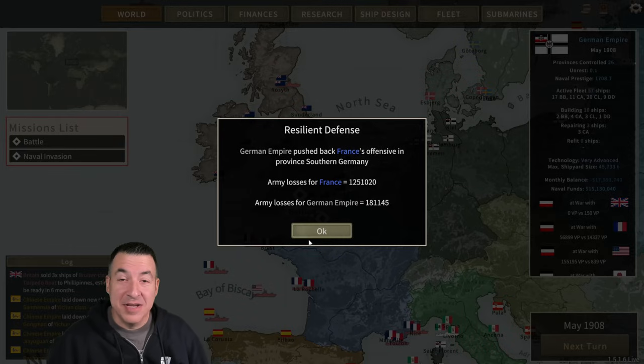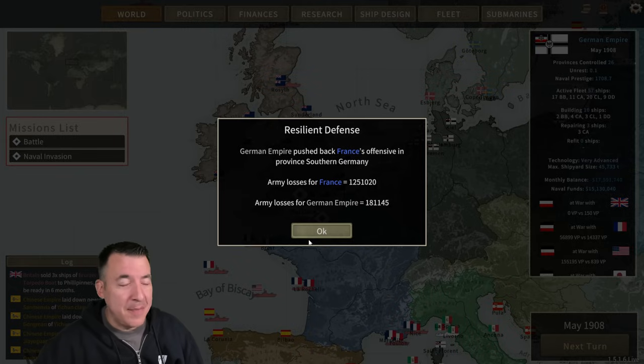Welcome back everyone as we continue our playthrough of Ultimate Admiral Dreadnoughts as the German Empire. If you haven't seen the episodes up to this point, there's a link in the description to take you back to the beginning. We just pushed back a major offensive from France into Germany, inflicting substantial casualties — better than 6-to-1, 7-to-1: 181,000 lost for us, 1.2 million lost for the French.